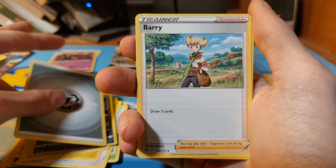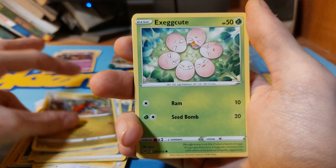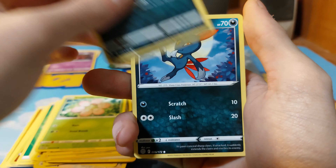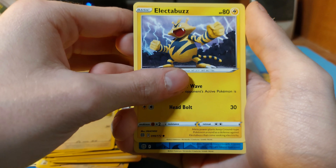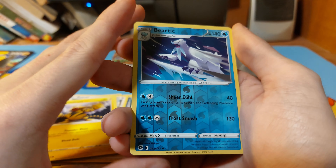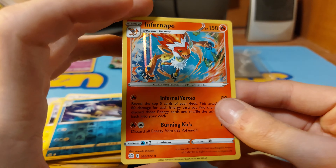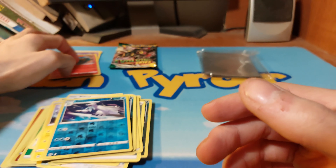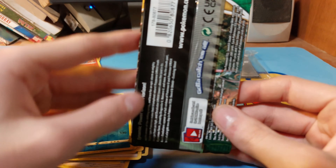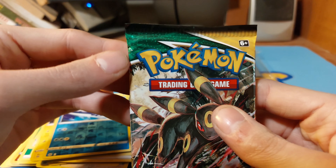Steel energy, Beldum, Clang, Gabite, Exeggcute, Grimer, Sneasel, Beedrill. Electabuzz — we could get a Trainer Gallery. No. Oh, Primate! So we got a Primate — non-Primate for an ape holo. The pack is cut a little weird; look at that, it looks like it's crimped at the top.